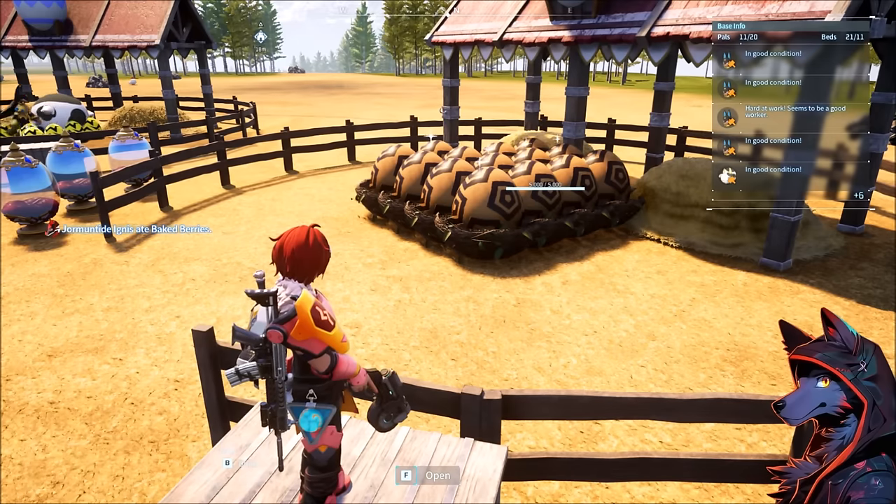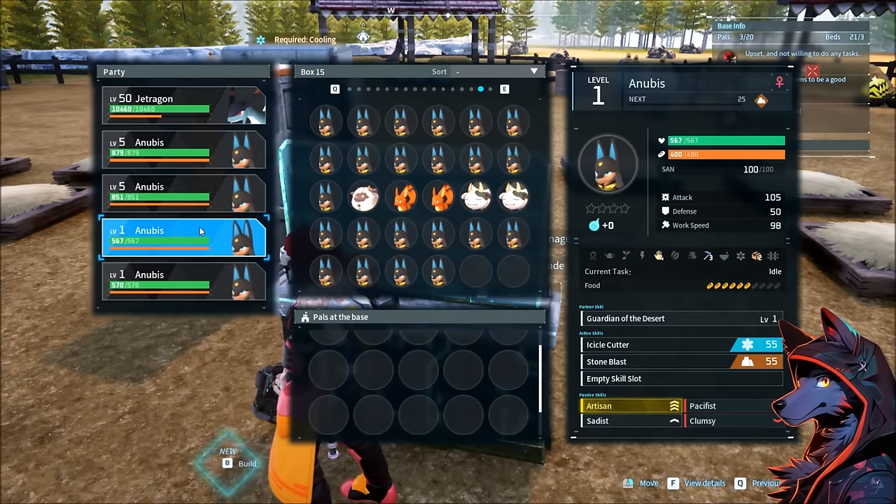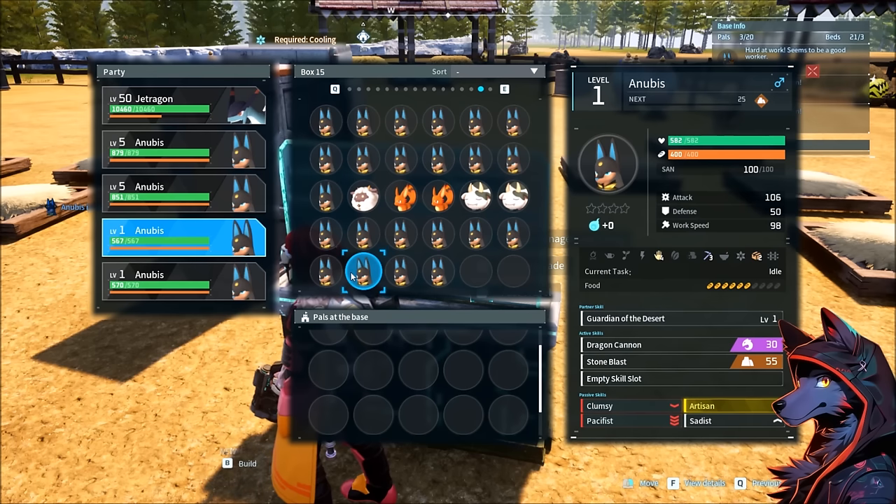So all of these are Pacifist, Sadist, Artisan, Clumsy. Let's see how many fours we get. In that run, we actually got two that have Artisan, Sadist, Pacifist, Clumsy — two in 14. That's actually pretty crazy.